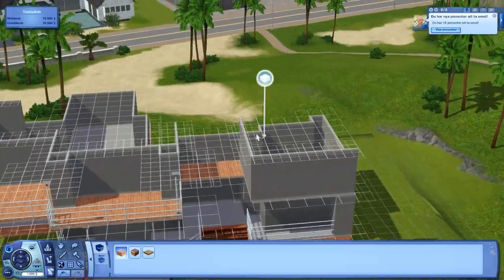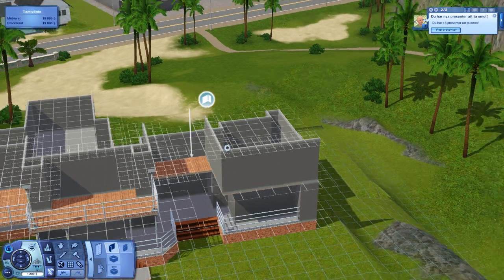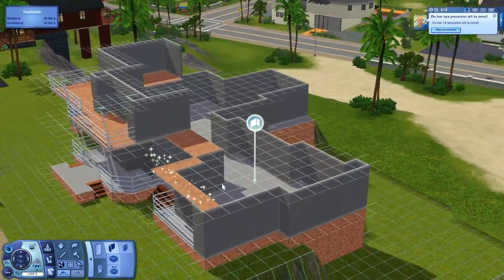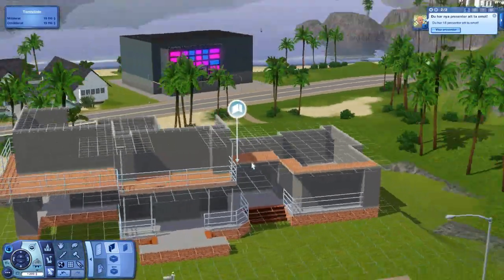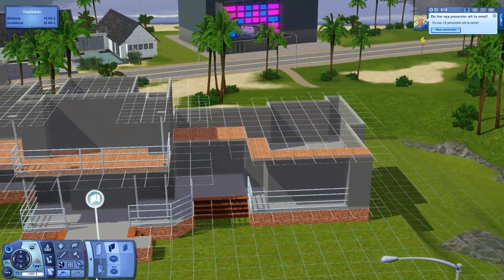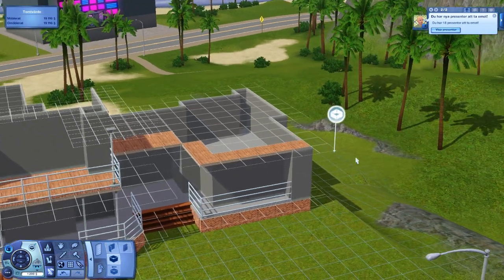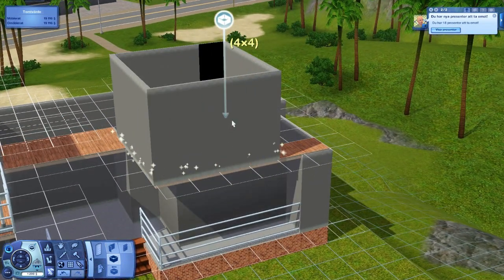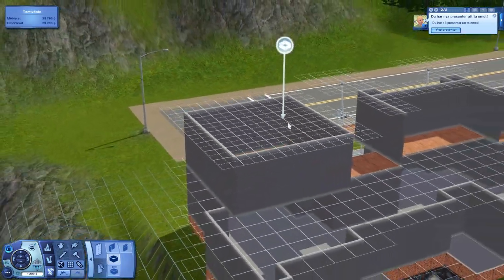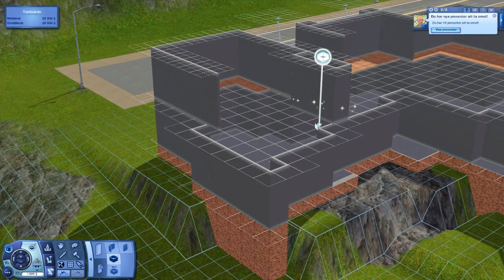I'm not happy how this looks over here so we're going to delete this wall. I have decided to have a flat roof — I think that will look much better. We can actually make a half wall over here. I have already made a tutorial about this; if you haven't seen it, I would recommend it — just search for the Sims 3 tutorial on split leveling.